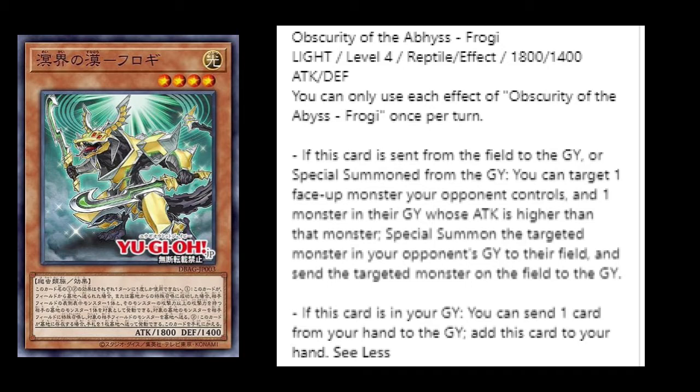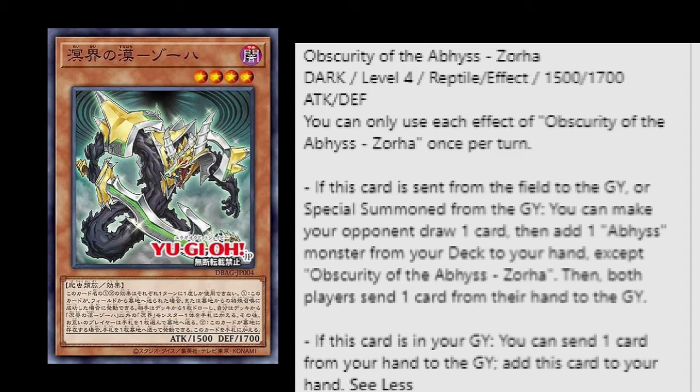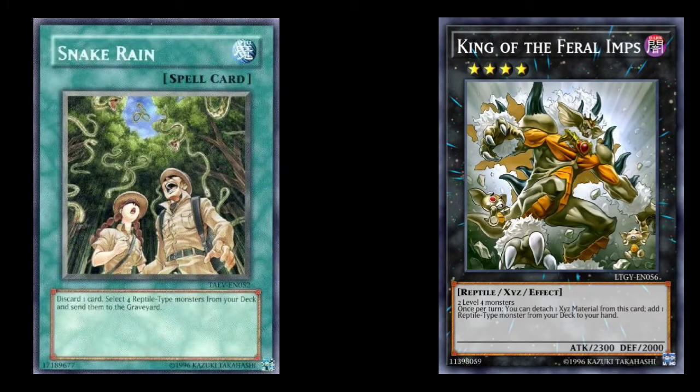Very strong start to reading these cards. Next up, Obscurity of the Abyss Zora — a Dark Level 4 Reptile effect monster with 1500 ATK and 1700 DEF. Two effects. The first: if this card is sent from the field to the graveyard or special summoned from the grave, you can make your opponent draw one card, then add one Abyss monster from your deck to your hand except itself, then both players send one card from their hand to the graveyard. Really wonky and interesting effect that is going to be maximized. Amazing artwork too. The second: if this card is in your graveyard, send one card from your hand to the graveyard to add this card to your hand. You can already see the theme — recursion — and that's without even listing old Reptile cards like Snake Rain or King of Feral Imps.